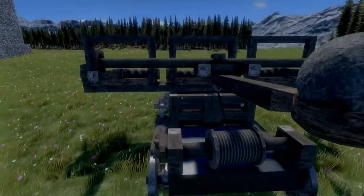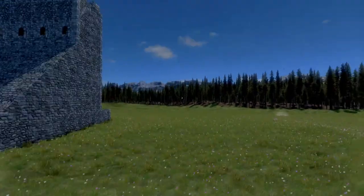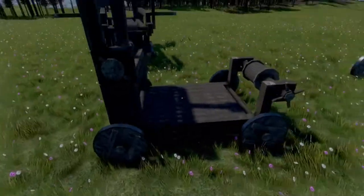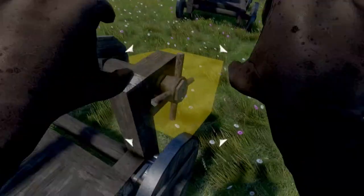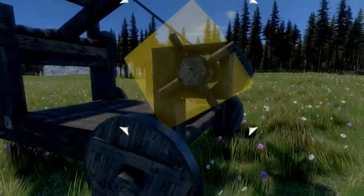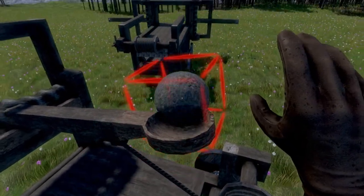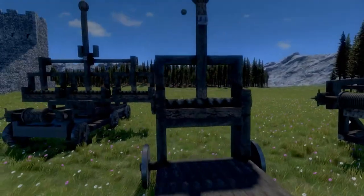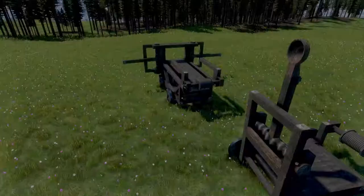Let's grab our catapult stone, throw it in there, and let her rip. As you can see, it threw that large catapult ball quite a far distance — a very, very far distance. Just as a comparison, here's a normal catapult — we'll see how far this one throws a large catapult ball. As you can see, nowhere near the same distance. So this puts quite a lot of oomph on the throwing of the catapult ball. That power is especially good for the large catapult balls, which you tend to struggle with due to their heavier weight.